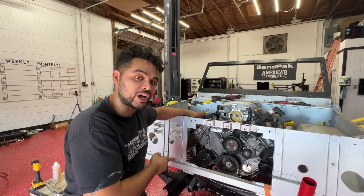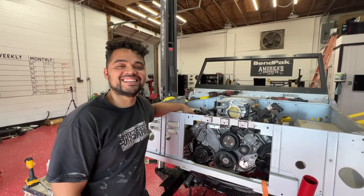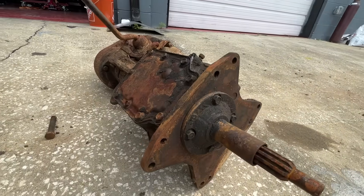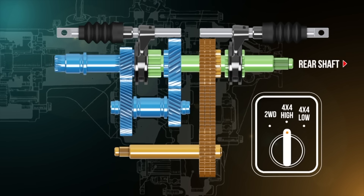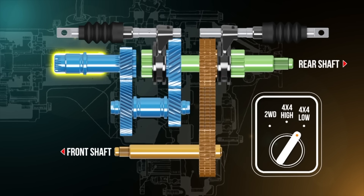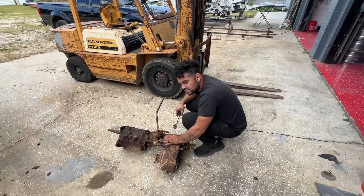The next thing we're going to have to deal with is the crossmember. Before we do the crossmember, you already know — you've got to get that transfer case. So let's go do the transfer case. Now, most of you guys probably know what a transfer case is. For those that don't, it's simple: you have two-wheel drive, four-wheel drive high, and four-wheel drive low. Most Broncos came with a four-wheel drive system. For my setup, I already had a built transfer case, but unfortunately when I moved to Florida I lost it, so we had to go on Marketplace and try to find one just so we could figure out how we were going to build the crossmember.